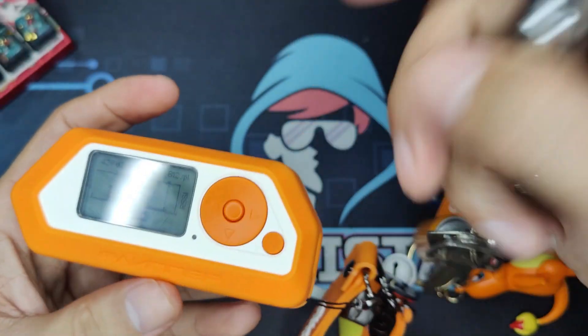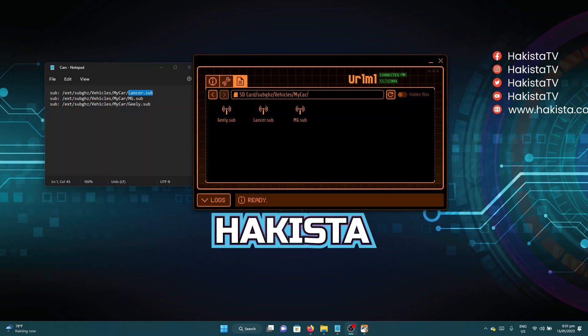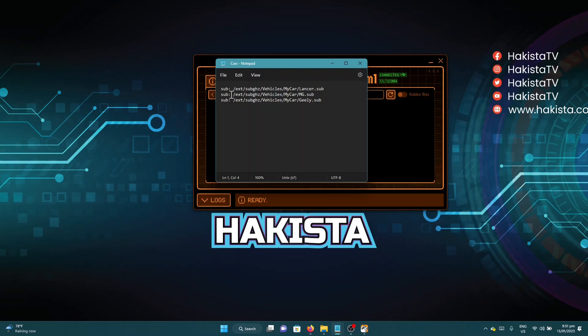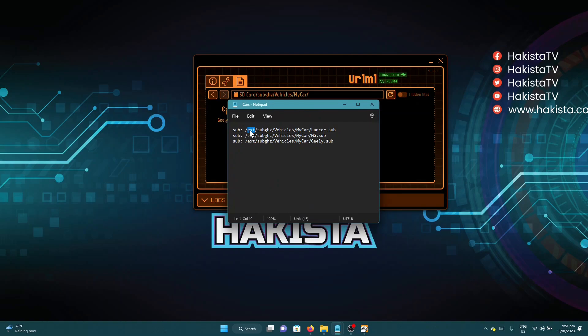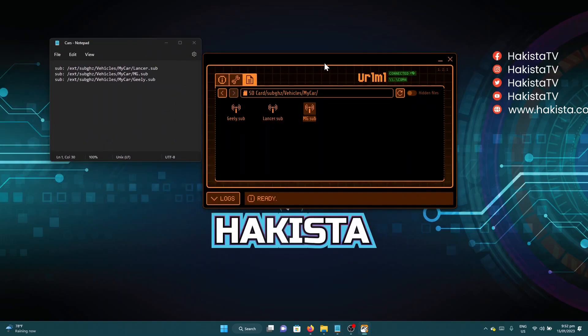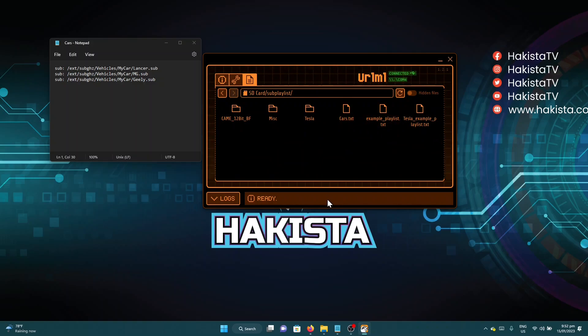That's how I captured the signal without the car receiving it. The next thing we need to do is create a Sub-GHz playlist. On Unleashed there's an app called Sub-GHz Playlist. I already have the save files for the Geely, Lancer, and MG. To create the playlist, in each line of a text file put 'sub:' then the path where the save file is located — for example, the Lancer, MG, and Geely, all located on the external SD card in the folder Sub-GHz/Vehicle/My Car. After that, save it and put it in the folder named Sub-Playlist.